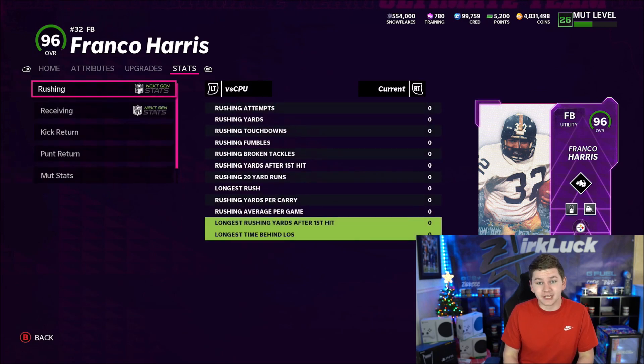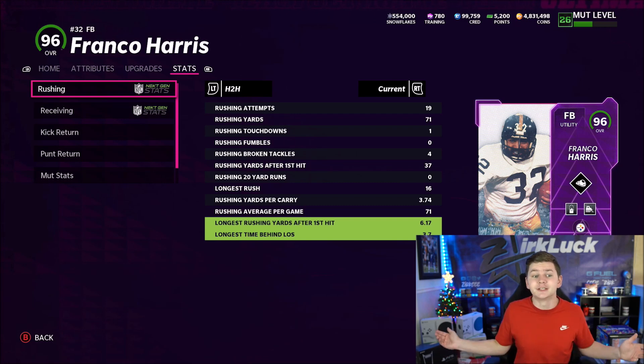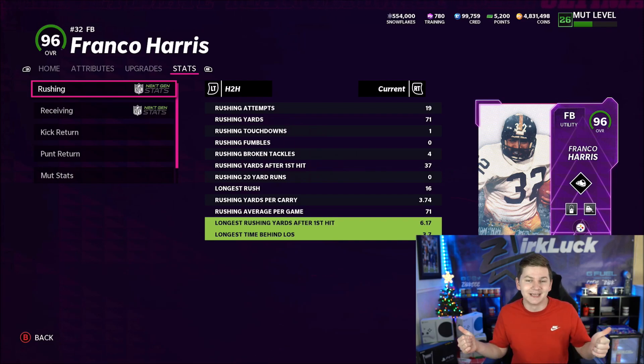Franco Harris had a really good game. Head-to-head stats: 19 attempts, 71 yards, one TD, four broken tackles. Franco will break a lot of tackles — he's a straight-up downhill back. If you want a fullback dive guy, this is your card — he can catch the ball and really block too. I like the Franco card. Isaiah Simmons unfortunately didn't get targeted, but with those stats you know he's a monster. Sean Taylor — the only thing I'll say is he didn't carry that route up the field. But it's Sean Taylor, you know he's gonna play good. Hope you enjoyed the video — drop a like and hit that sub button down below. I'll see you guys next time.